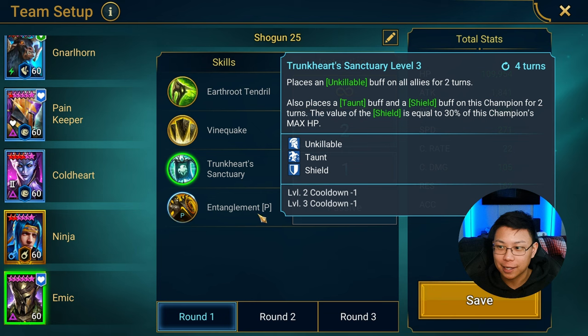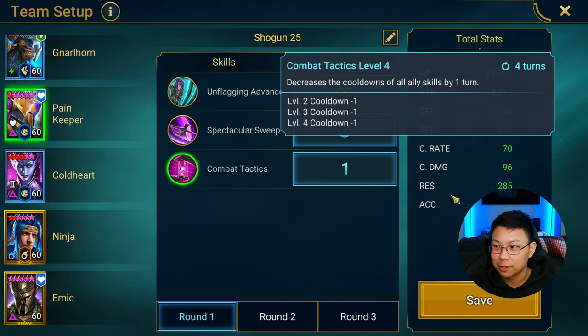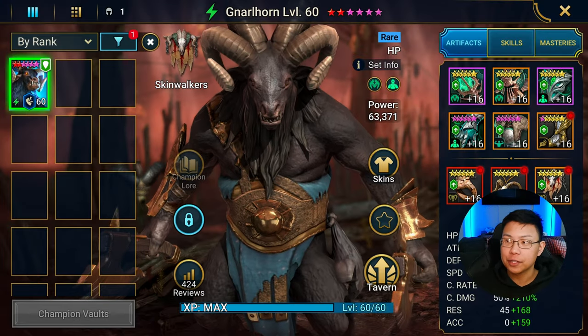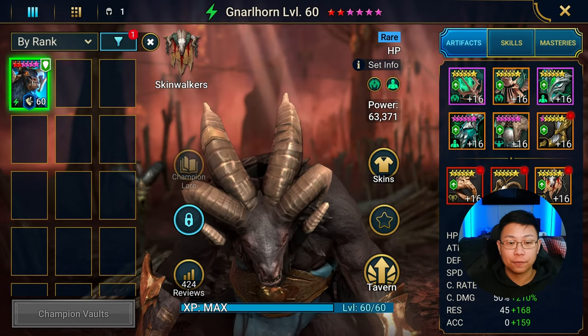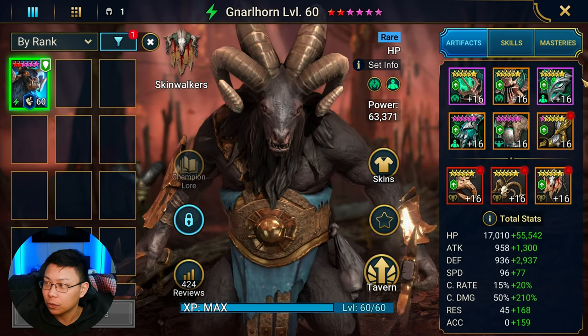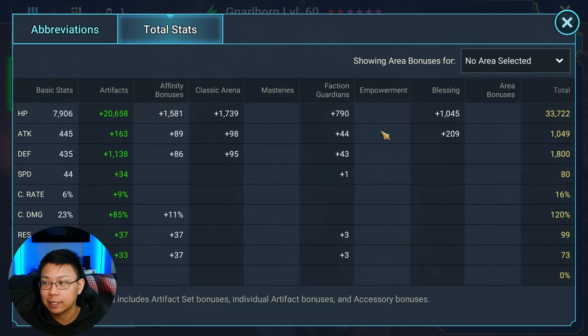Emek puts up his taunt and unkillable, then puts up his shield. The shield decreases the cooldowns of everybody else, and then Pain Keeper helps to reduce cooldowns as well — that's what keeps this going. There are two things to note about Gnarlhorn: he needs to be tanky enough to survive the first hit, and he also needs to have the highest crit damage on your team.